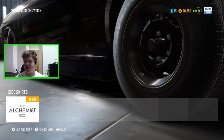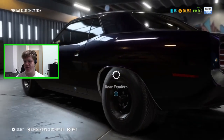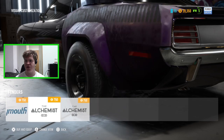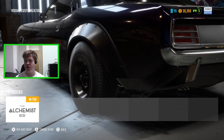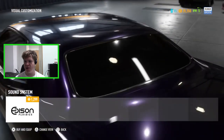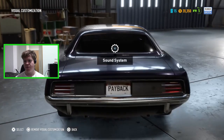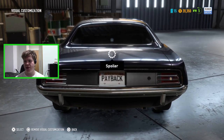The side skirt has this massive Alchemist option which I guess matches the front bumper, but since we haven't got a front splitter it doesn't really work. The rear fenders are all the same as the front ones which I didn't like any of. For the sound system we can go for the Epson Fluidics option, but I'm not going to bother with that.